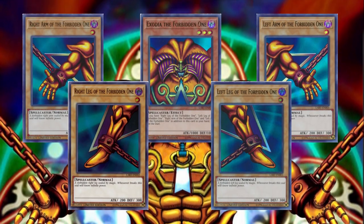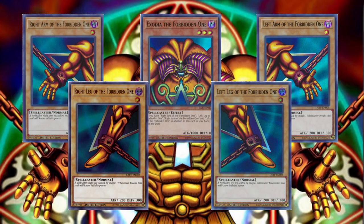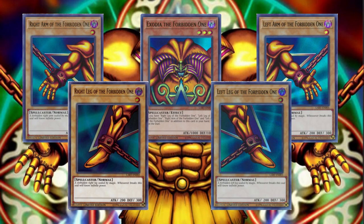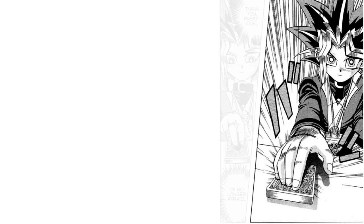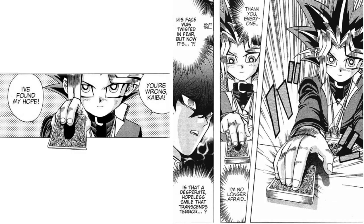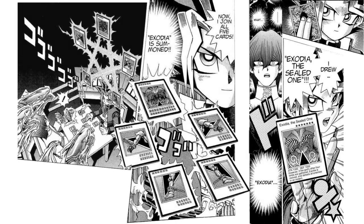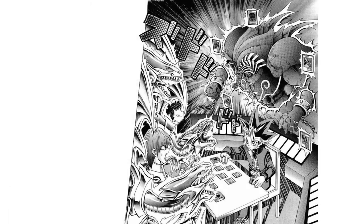I think the five pieces of Exodia are the worst design set of cards in the game. They are the first alternate win condition in Yu-Gi-Oh, and the trump cards in Solomon Moto's deck. Appearing in chapter 39 of the manga, Yu-Gi uses Exodia to win against Seto Kaiba, who has amassed a board of Blue-Eyes White Dragons. Giving Yu-Gi an infinite attack point monster is a great way to end this chapter in the story of the King of Games.